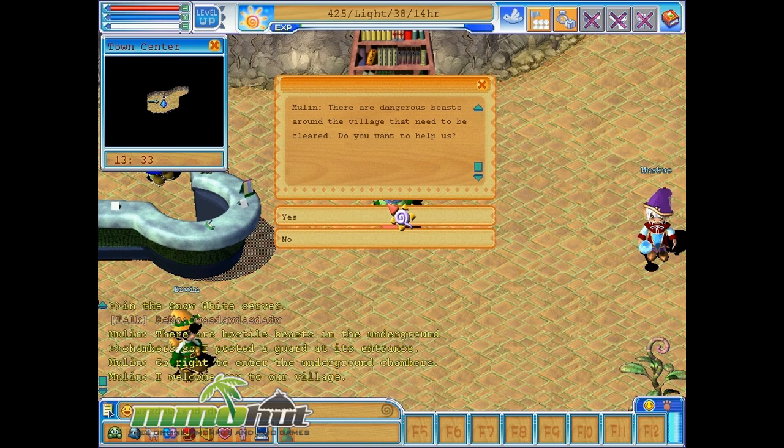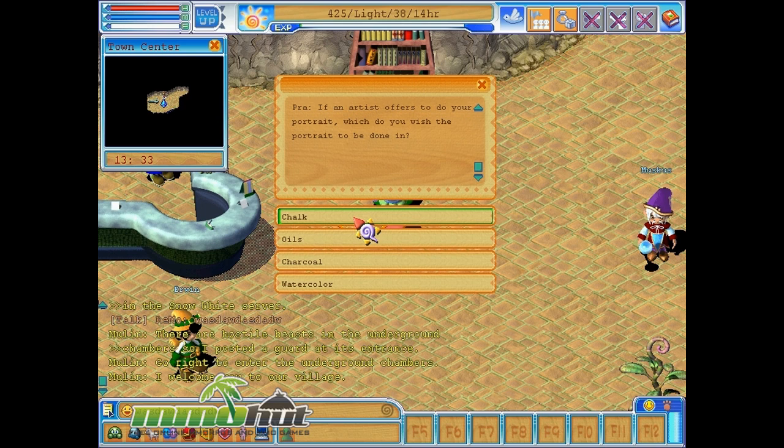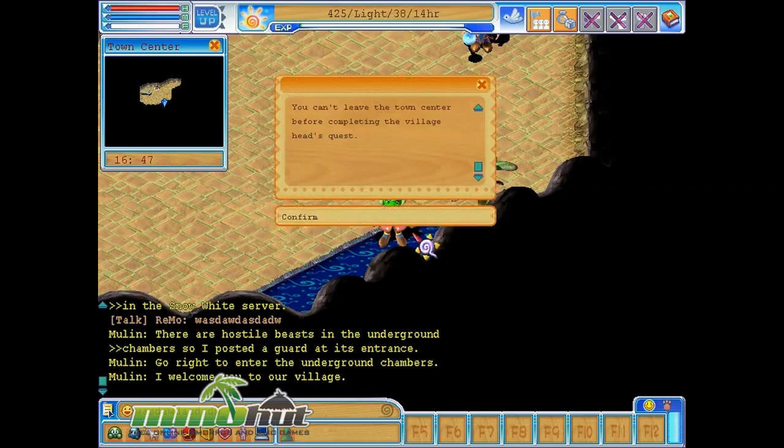So I talked to Mulan: there are dangerous beasts around the village that need to be cleared. Then the quest NPC asks me a random question: if someone gives you and your partner five apples, how will you share them? Options are 'I'll take them all' or 'Squash them to juice and share.' I go with the nice option. Then there's another question about an artist drawing a picture. I don't know what any of that is relevant to my quest, but let's just go do it now.